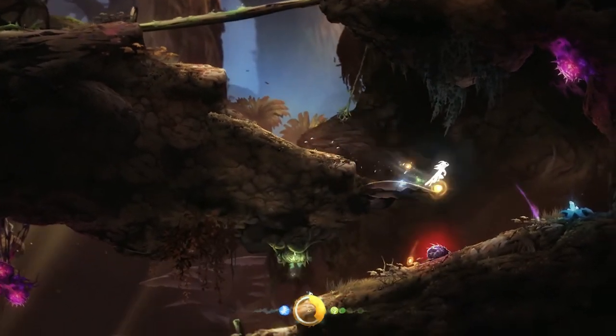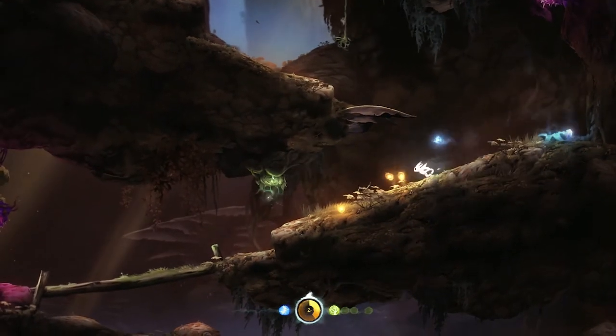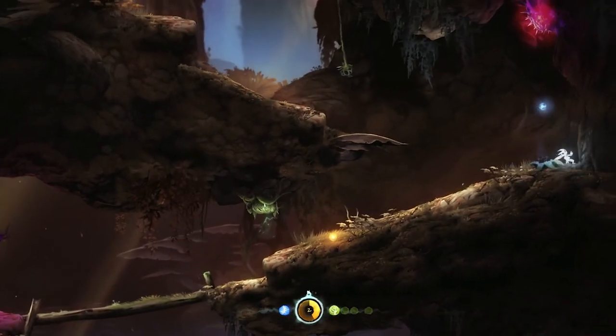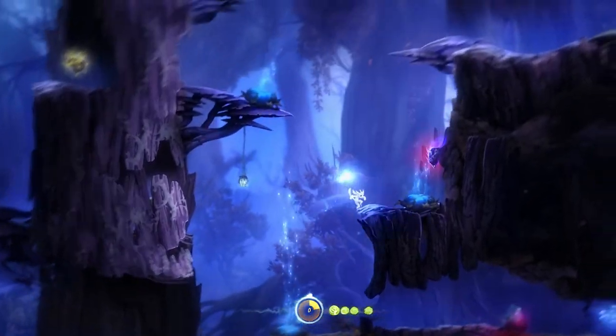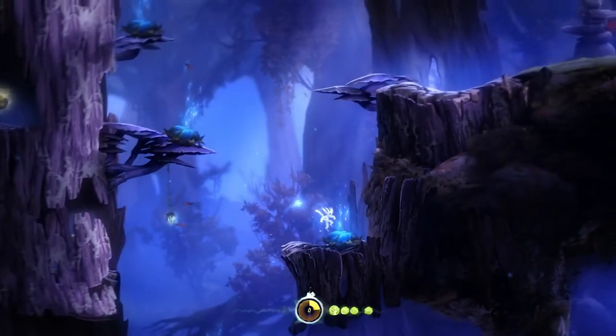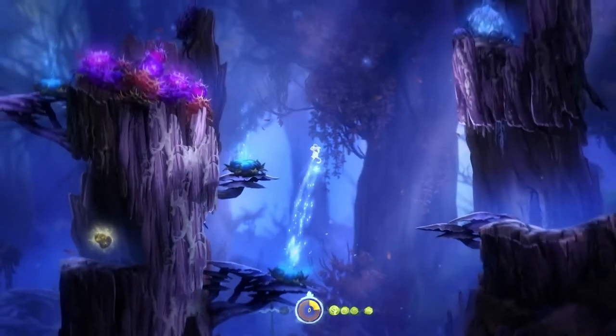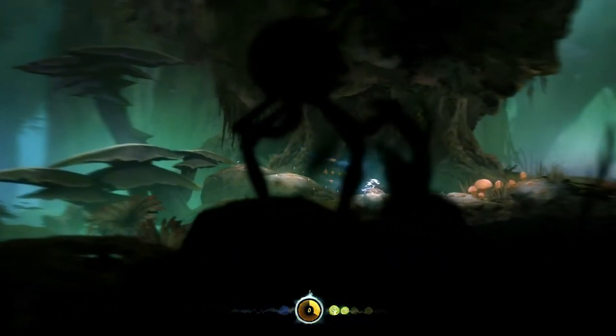Ori is small for a reason. You're meant to feel like a trespasser, completely inferior in this dangerous and strange world. The atmosphere is further enhanced by the animations that make all the plants sway in the wind and keep the world constantly alive. The change of colour in new areas is also very effective — the cool purples and blues suit the areas with open skies and few enemies, whilst the dark and murky green of the swamp warns of its danger.